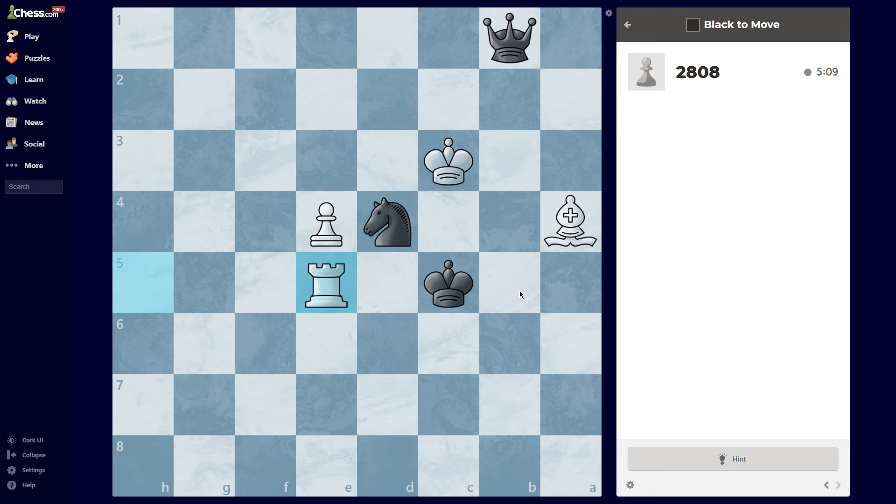So we're in this position here. Let's see the amount of legal moves I have. I can only go here or here — those are the only two legal moves. Meaning that mathematically speaking, there's a 50/50 chance of me getting it right if I just moved at random.